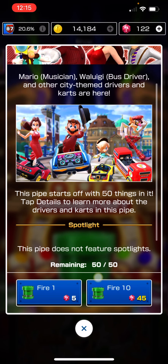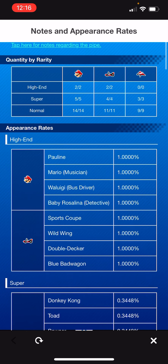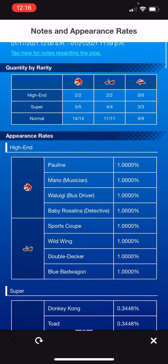So let's go ahead and look at the tap-on details and see what's in here. Right off the bat, you're going to see you get two high-end drivers and two high-end carts, but no high-end gliders. The drivers are Pauline, Mario Musician, Waluigi Bus Driver, or Baby Rosalina Detective. As far as the carts, it's going to be the Sports Coupe, the Wild Wing, the Double Decker, or the Blue Bad Wagon.